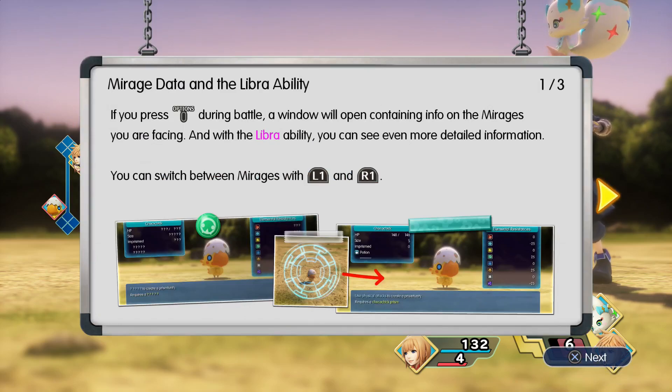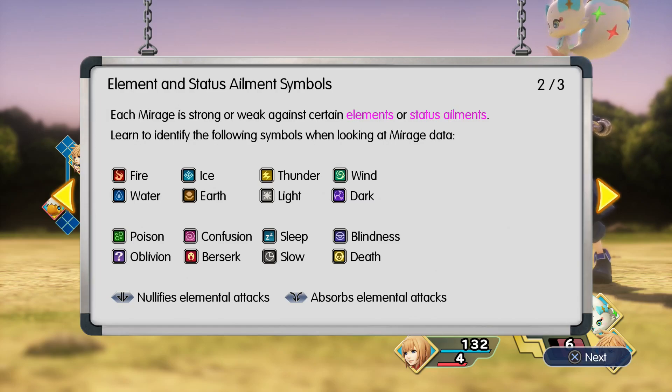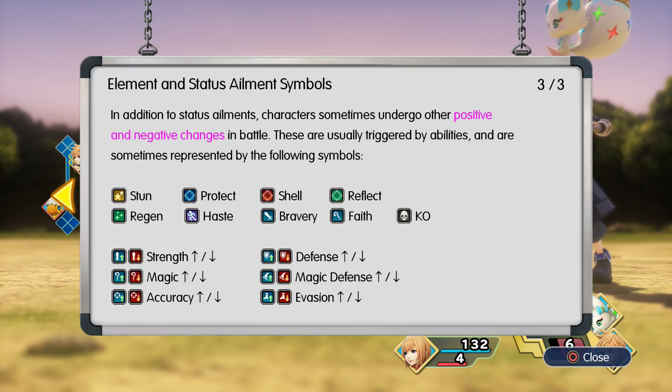Mirage data and the Libra ability: if you press Options during battle a window will open containing info on the mirages you're facing. With the Libra ability you can see even more detailed information. You can switch between mirages with L1 and R1. Each mirage is strong or weak against certain elements or status effects — fire, water, ice, earth, thunder, light, wind, and dark — as well as poison, confusion, sleep, blindness, oblivion, berserk, slow, and death. A mirage can nullify or absorb certain elements.